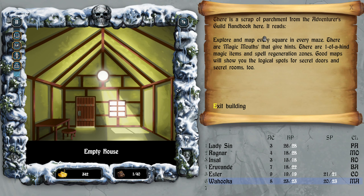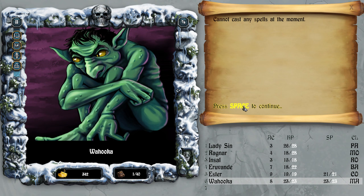Easy — 233 XP. 'Explore and map every square in the maze. There are magic mouths that give hints, one-of-a-kind magic items, and spell regeneration zones. Good maps will show you the logical spots for secret doors and secret rooms too.' And I now have all of my spell points back.